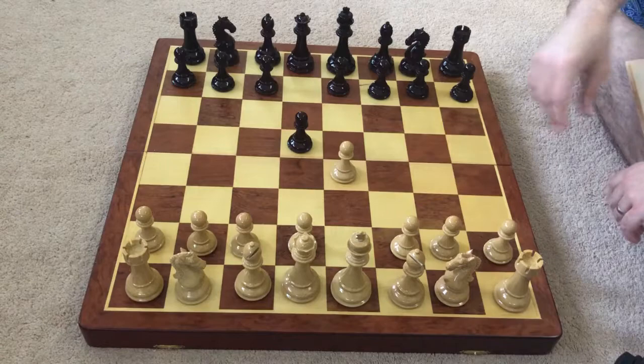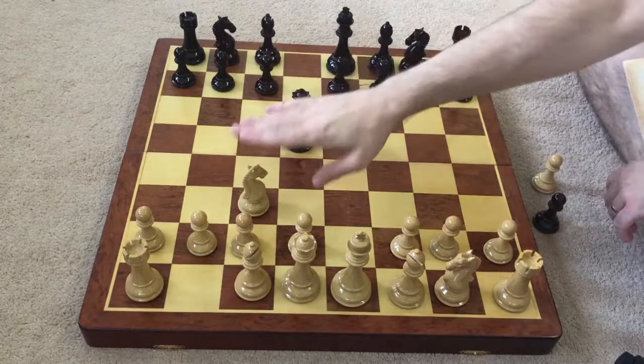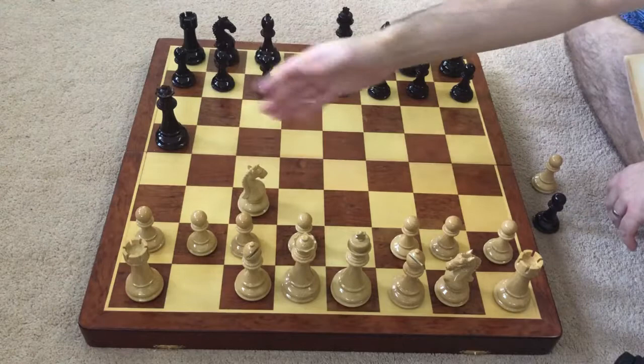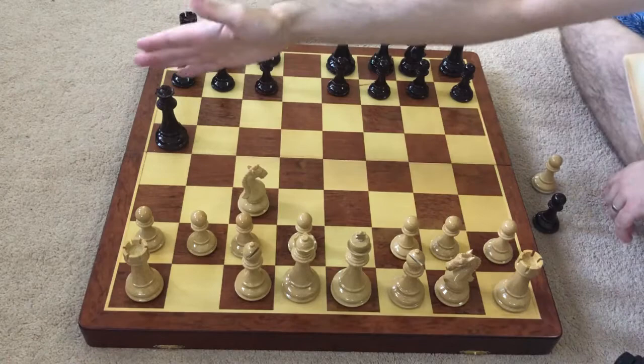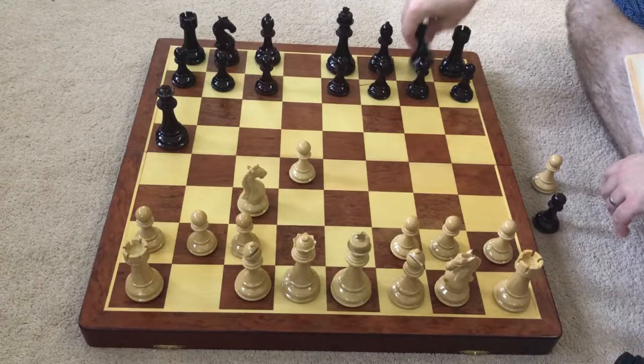This isn't played very commonly anymore, but back in the 90s this was played quite often. So after exd5, queen takes d5, white kicks the black queen with knight c3, so white gains some time on this queen. After queen a5, you can see that the black queen is relatively safe, it's onto the side of the board, and it does exert some pressure along this diagonal, which is shown after d4 — this knight is somewhat in the pin now.